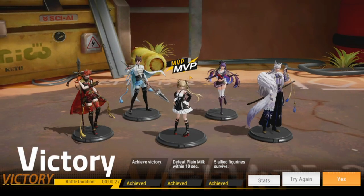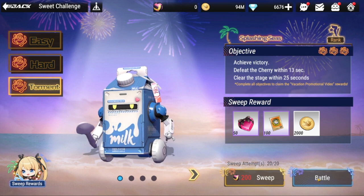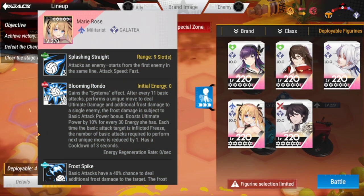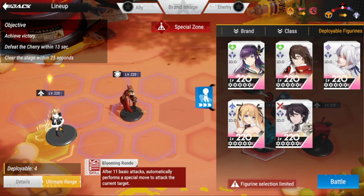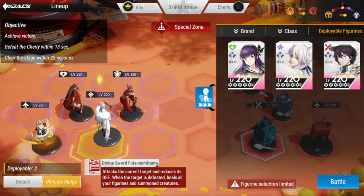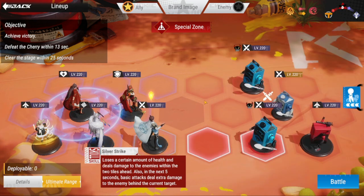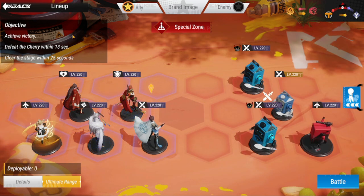For the last one we have Torment. For Torment, Marie should be placed in her spot, then the rest go where they are supposed to be. This is not a problem to clear. Defeat Cherry Cherry — she's actually here — within 13 seconds, and clear the stage within 25 seconds.